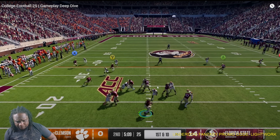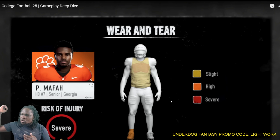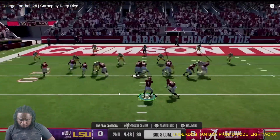The running back probably should have stayed in to block. He takes the hit. Now they're targeting areas where he has been hit — slight, high, and severe. So if he just got blown up in the chest, that area is going to be red. Or if he's the quarterback in a throwing motion, that area of his arm would be affected. This is really dope, and this is going to be something for us Dynasty guys. If we have a star running back, we can't run him every play — his body's going to start turning red, so you're going to have to rotate guys in and out. Injury has always been a thing with Dynasty mode in college football.